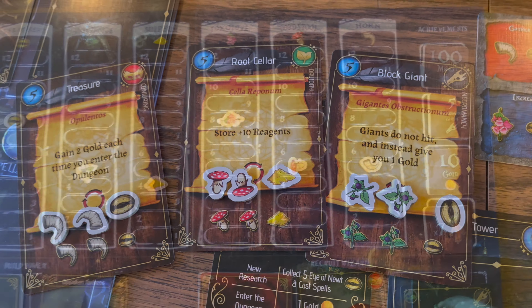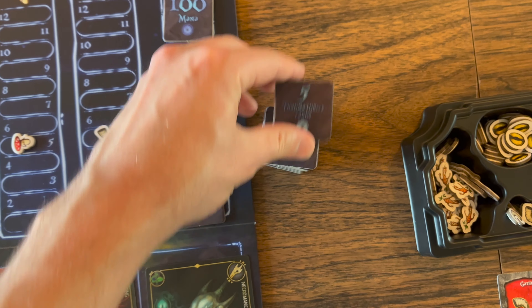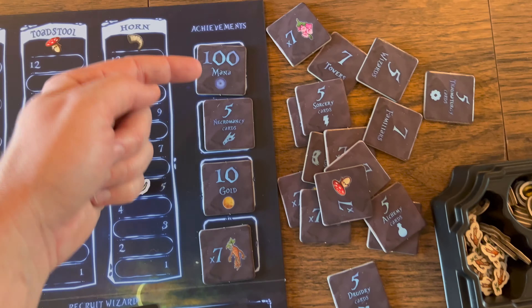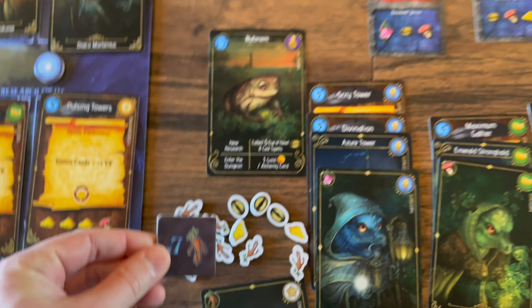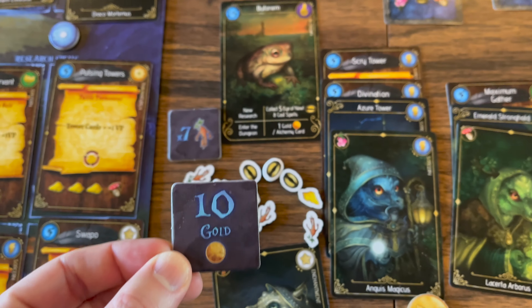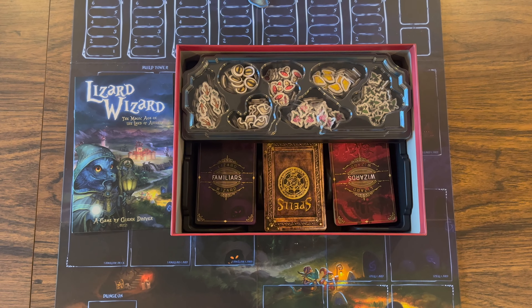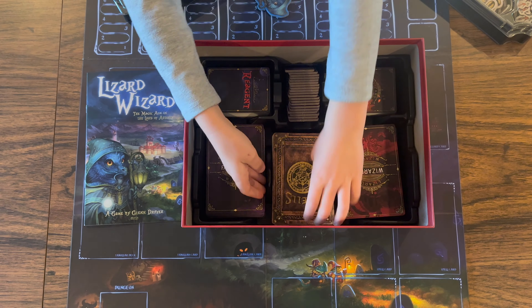The last thing I haven't talked about are the achievements. There are 20 different achievement tiles that can be used during a game, and you will use four at a time. The first player to achieve each one gains the trophy and gets 10 points. It might be a good way to intertwine your strategy to gain some extra points. Score points when a deck is empty, and the player with the most points wins the game.